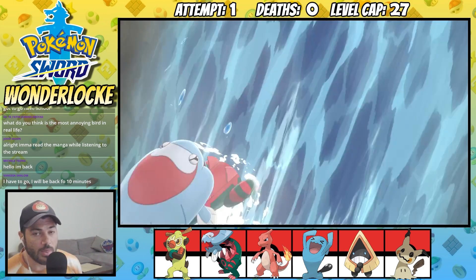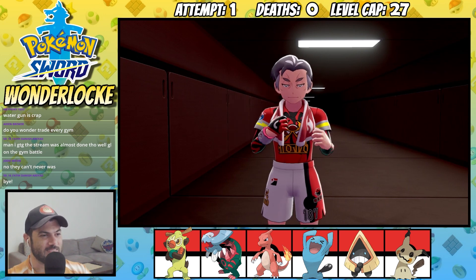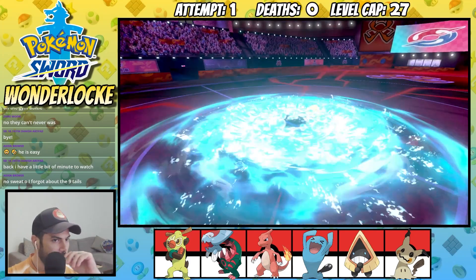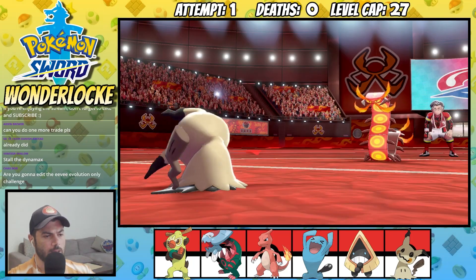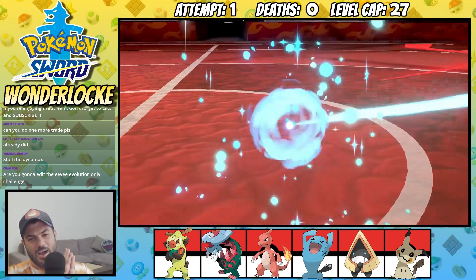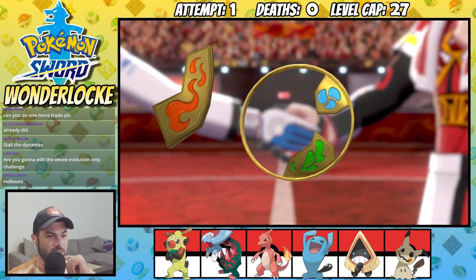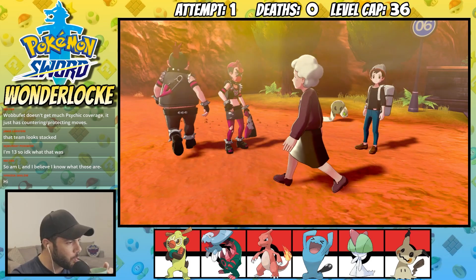Next we have to get our hands on our third gym badge and Kabu is the guy standing in our way. He actually has a decent team with three fully evolved fire Pokemon. I feel like I need to book a massage for Dracovish as he's been carrying the team so far for this run. At this point I'm kind of feeling unstoppable as the team is incredibly stacked and well balanced, and if we also take into account my game knowledge of Pokemon Sword, things are looking pretty good for me.